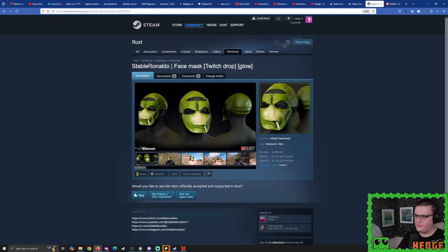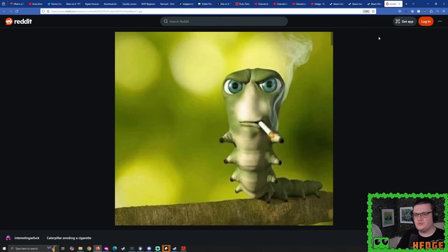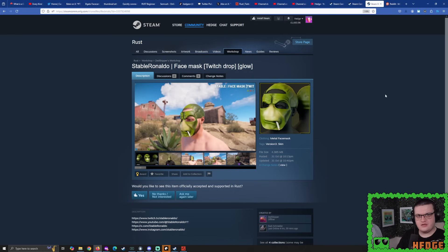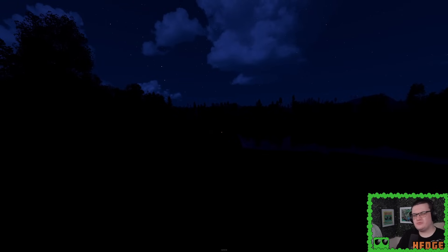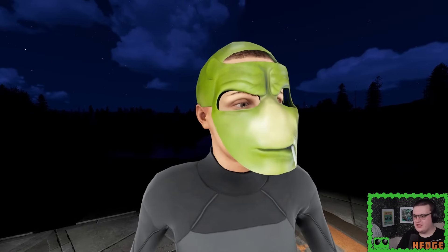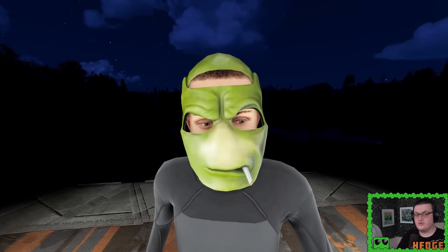For our first clothing and armor skin, here we have Stable Ronaldo's face mask. What's this referencing? It's the Smoking Caterpillar — a very random mod choice, but it's unique. Some of you might be thinking that could be used as green camouflage. Well, there's a little thing: can you spot it? The cigarette glows in the dark — but it's like one dot, so it's probably not too bad. A very goofy, odd-looking skin — you could probably still use it as green camouflage.